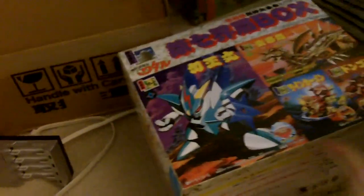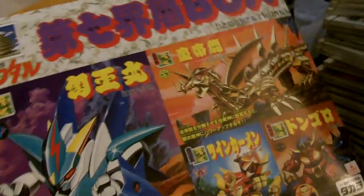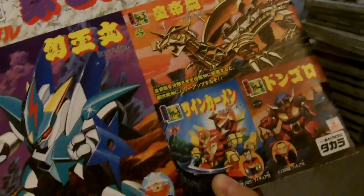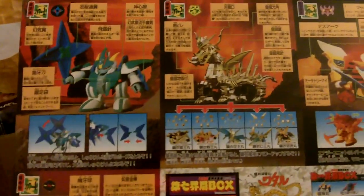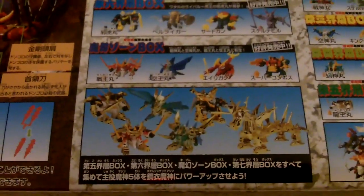And this is the final box. It's a huge one — pretty much double the size of the previous ones. World seven. It contains that gold dragon armor, so you can pretty much put these armors on the upgraded version of the kits.